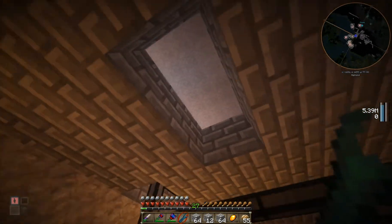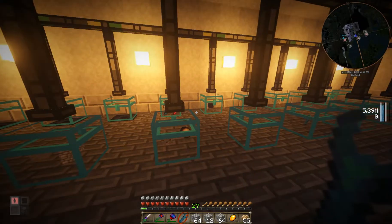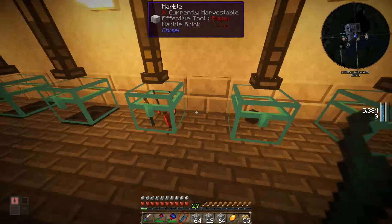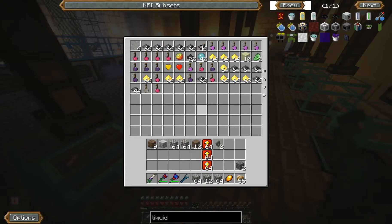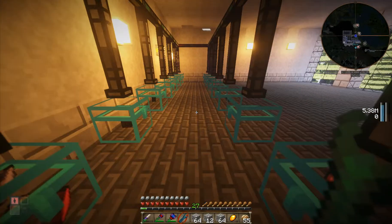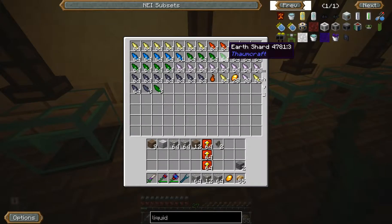So what we're going to be doing is we're going to be building up a few more of these machines. That's going to be because we're going to process things like obsidian — process obsidian into its form of dust, because obsidian dust is useful in the creation of a lot of different things. But I've got this Thaumcraft crap in the way — how am I going to deal with that?